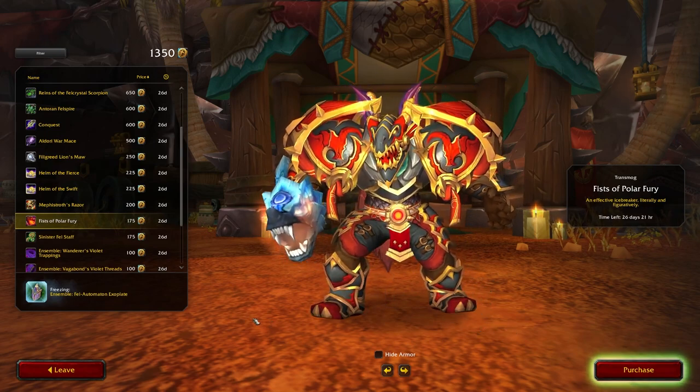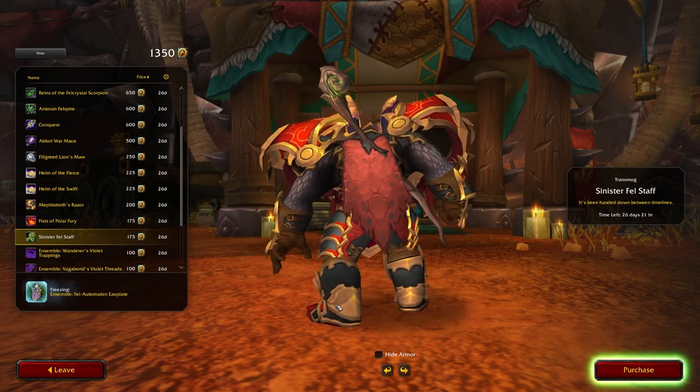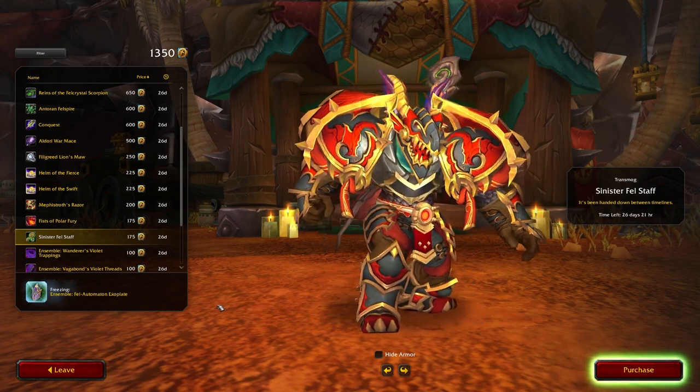The Sinister Felstaff has cool flavor text. It says it's been handed down between timelines, so I wonder if this will be shown elsewhere or if this is just a take on Gul'dan's staff before it got crazy.